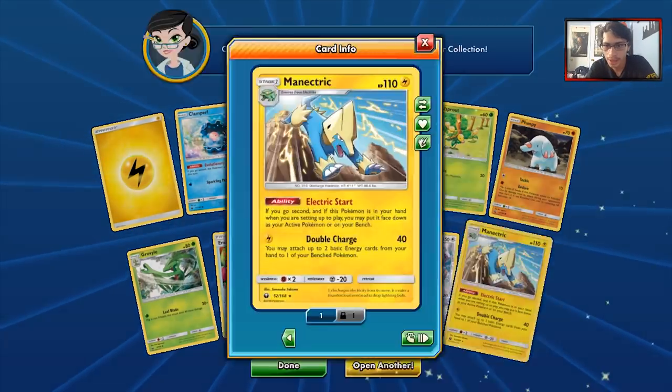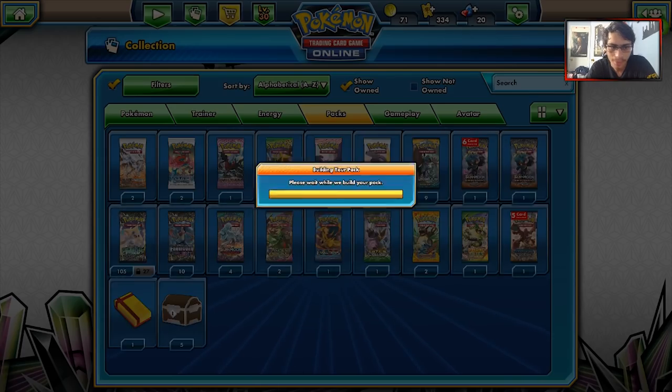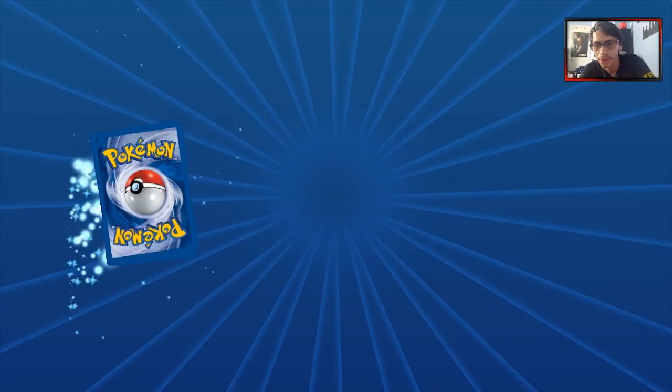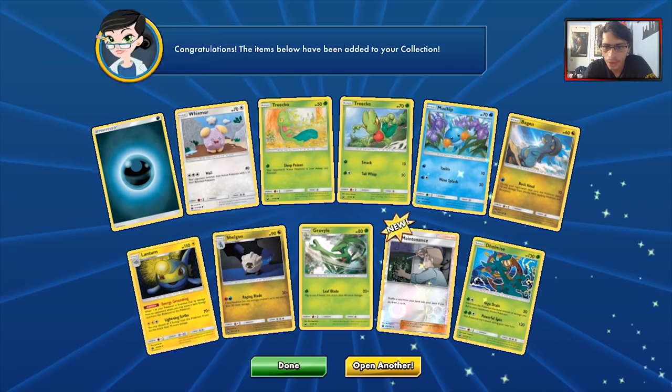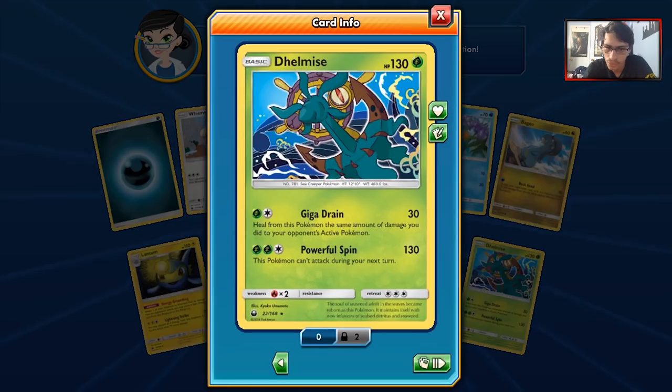Next pack in — we got another Manetric. I will take that. Manetric is always good. We're going to try and pick up the pace here. Next pack in: we got Bill's Maintenance and our rare is Delcatty. Really underwhelming.